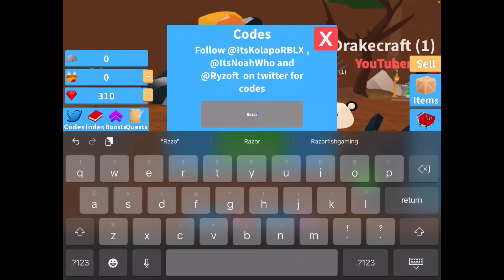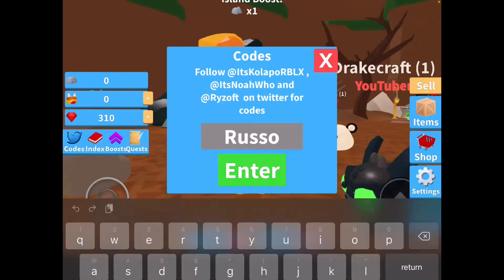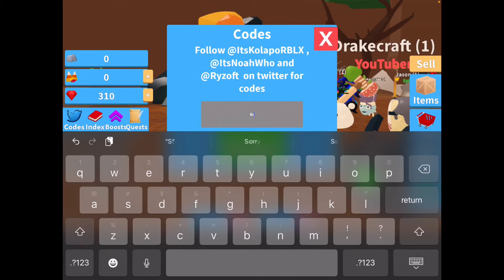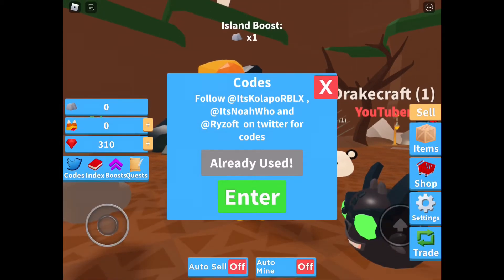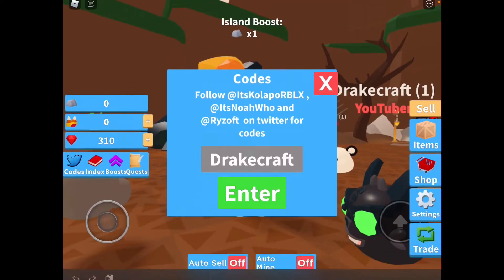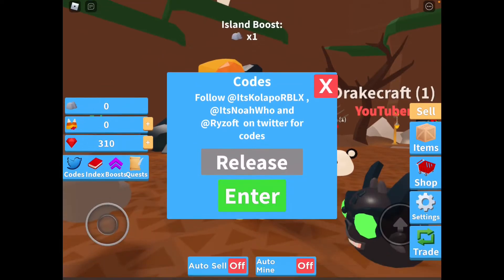And the next code is Gravy Cat — oh, it's a YouTuber cat! Gravy Cat is so cute. Next code is Razor Fish — another YouTuber, I already used it but it's still working, guys. Next is Rusa — another YouTuber. Of course, the next one is Shizzle Pops — he sounds yummy! Next code is CDTV — there we go. Drake Craft is next — that's the one I have equipped right now. And the last code is Release, which gives you some gems.